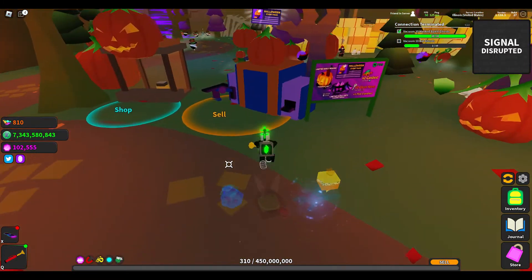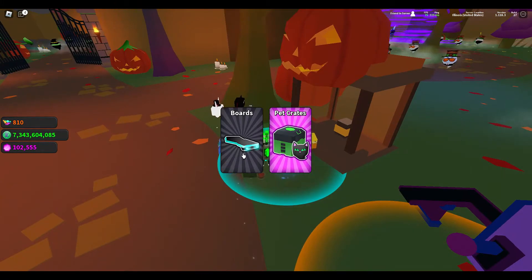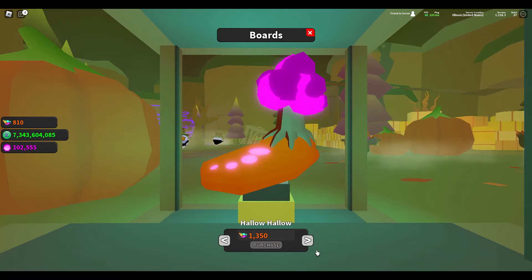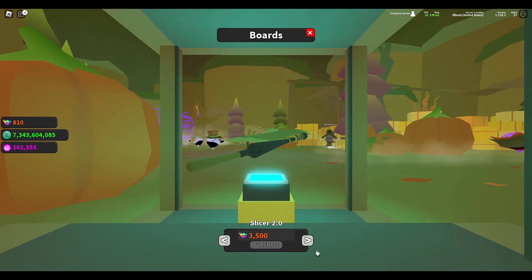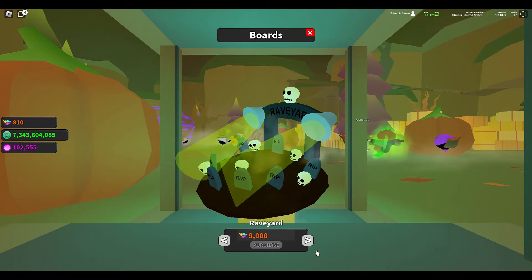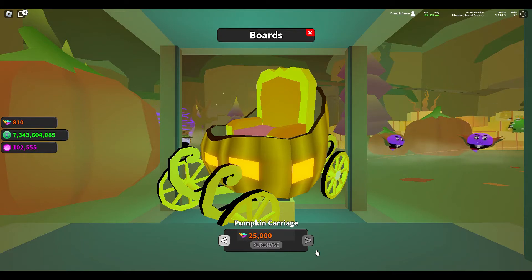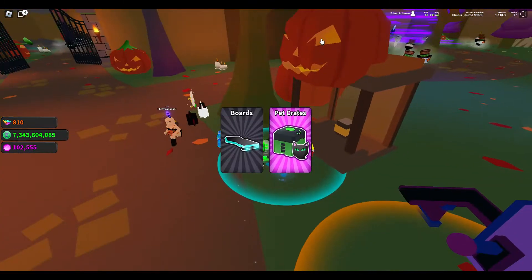Here is the shop — this is where we sell our candy. There are some boards. Let's check out the boards we can get. Here is the RIP Racer — it's nice riding on a coffin with the hoverboard. Then we have the Hallow Hallow, which is a pretty cool orange board with a creepy tree on the back. Then we have the Slicer 2.0, which is a pretty awesome modified witch broom. We have the Graveyard, which is a graveyard set up for the ultimate dance party. And now we have the Pumpkin Carriage — really neat, but that's 25,000 candy. I don't know if I'll have enough time; I'm pretty behind on those.